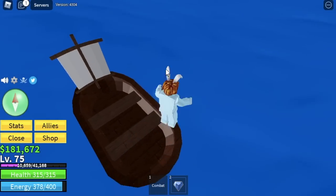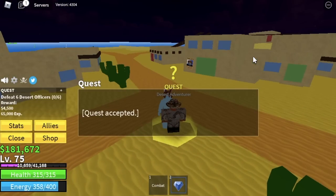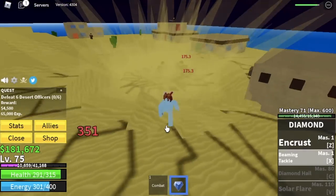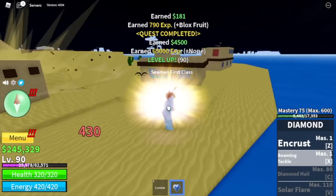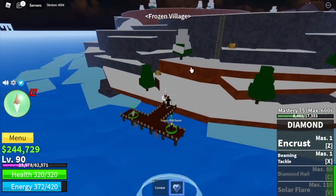Here we're gonna start with the Desert Officers. The strategy here is defeat 2 at a time — lure 2 and use your Exus skill to defeat them. Defeat 6 to finish a quest. Our goal here is to reach level 90. After that, off we go to our next island, the Frozen Village.